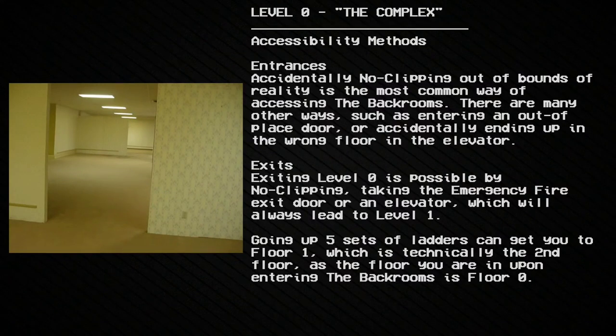Accessibility: The most common way of accessing the Backrooms is accidentally no-clipping out of bounds of reality. There are many other ways, such as entering an out-of-place door or accidentally ending up on the wrong floor in an elevator. Exiting Level 0 is possible by no-clipping, taking the emergency fire exit door, or taking an elevator — which will always lead to Level 1. Going up five sets of ladders can get you to Floor 1, which is technically the second floor, as the floor you arrive on upon entering the Backrooms is Floor 0.